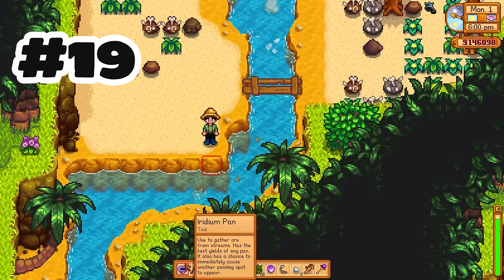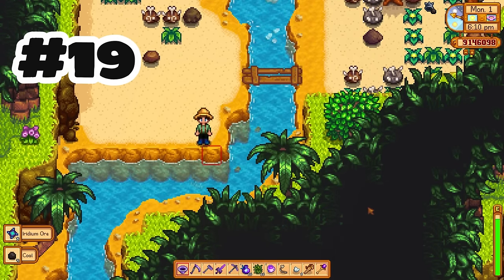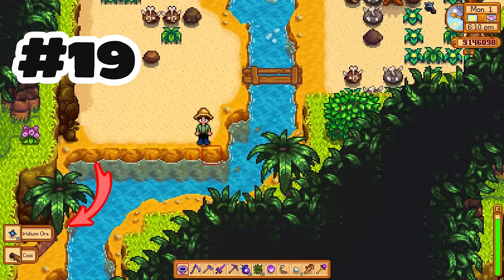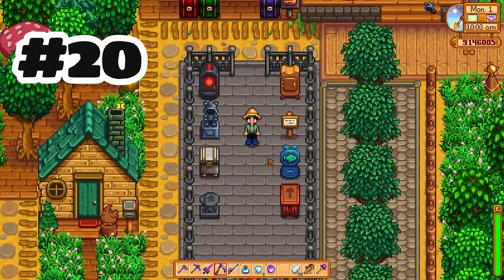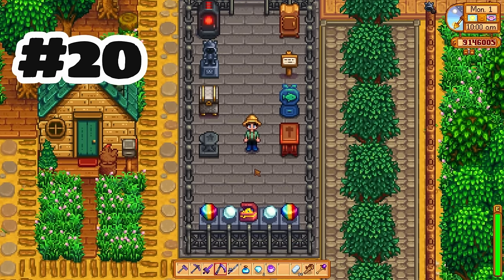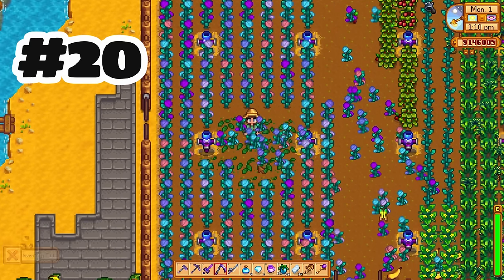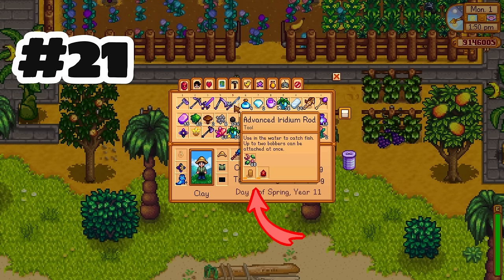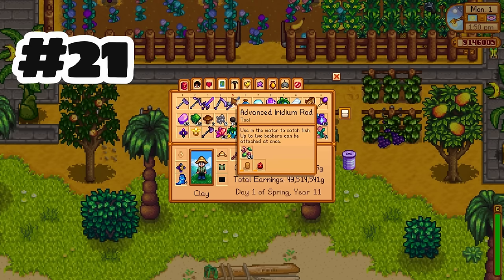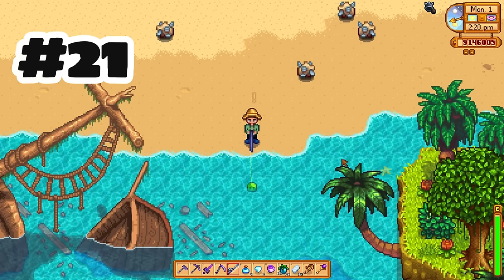We have three changes to tools. The copper pan can now be upgraded at Clint's the same way as other tools, all the way up to iridium, and they will find increasingly rarer items. The iridium scythe, obtained from the mastery path, can harvest every kind of crop and has a further reach — it has been a blast. The advanced fishing rod, also from the mastery path, gives you two bobber slots instead of one, making catching legendary fish and octopus slightly less aggravating.